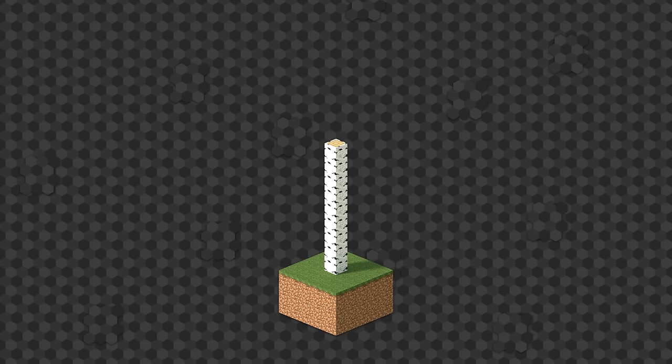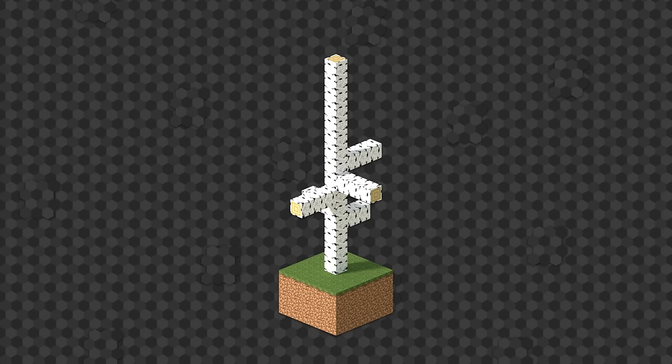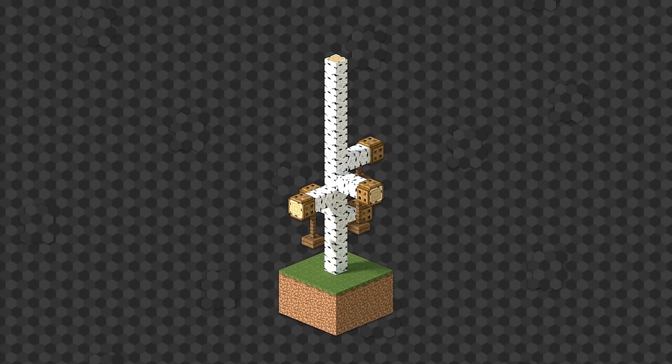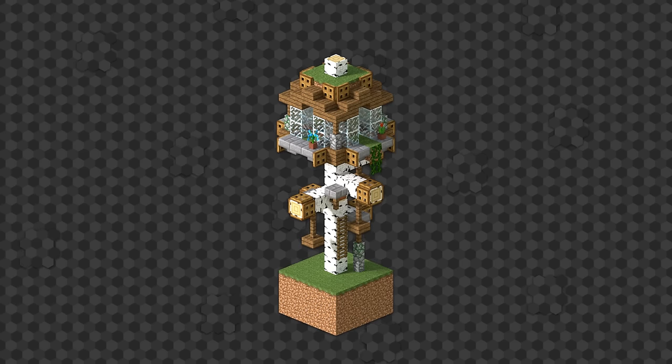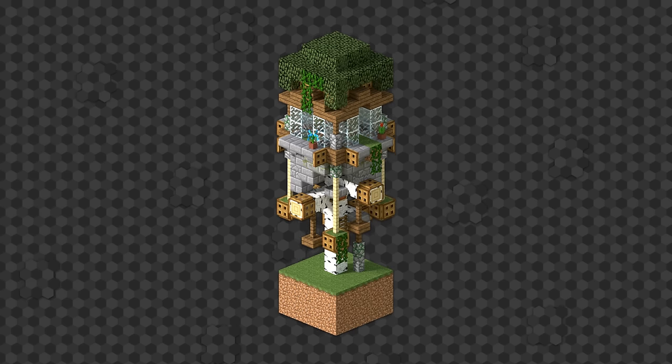Let's remove the leaves and make it higher. A few branches would be nice — let's decorate them a little bit more. We need an entrance and a house on top with balconies, leaves on the roof, a few stones underneath, and something for decoration.